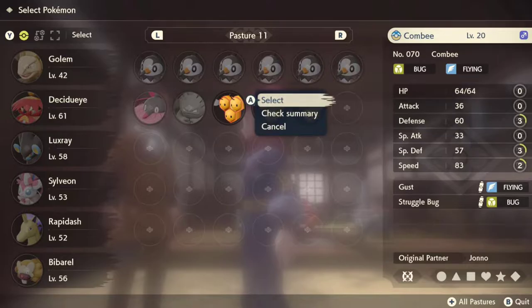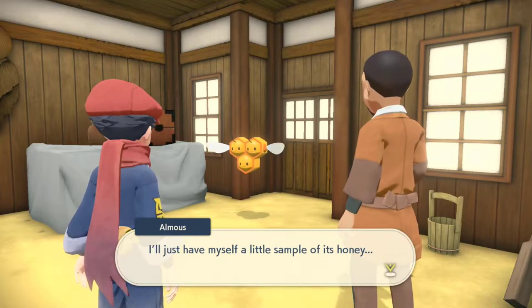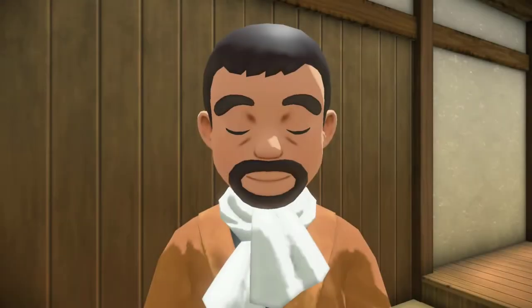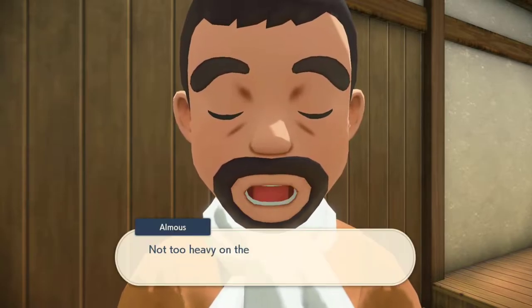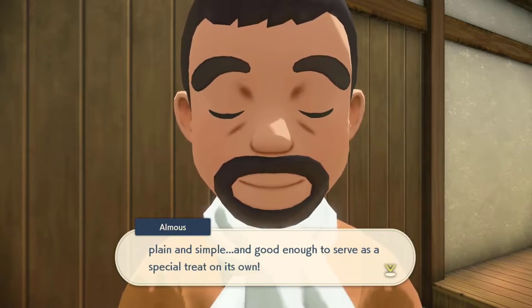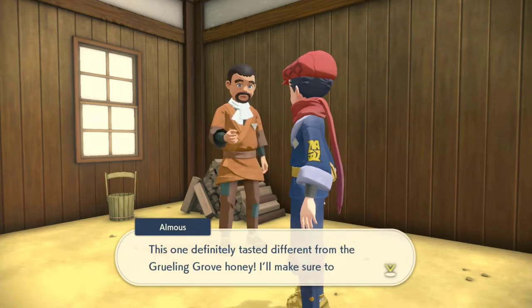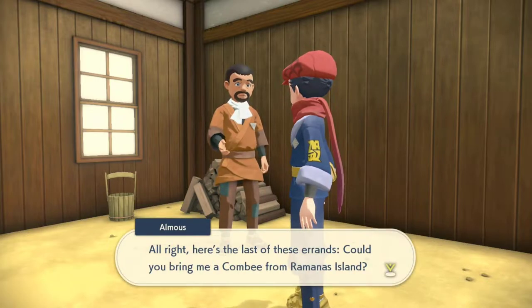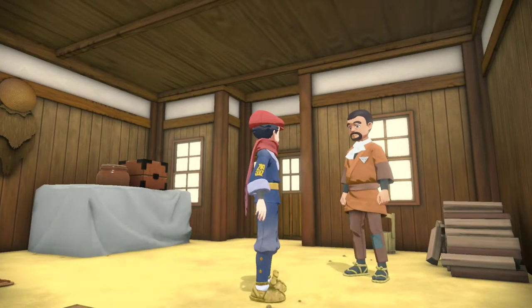Once you show him the Combee, he gets a little taste of the honey and he loves it. I'm guessing it tastes like bananas because it's from Apom Hill — it definitely tastes different than the Grueling Grove honey. We're down to just one more, and I'm glad he doesn't want a Combee from every single area they spawn in the whole game. That last one is going to be on Ramanas Island.